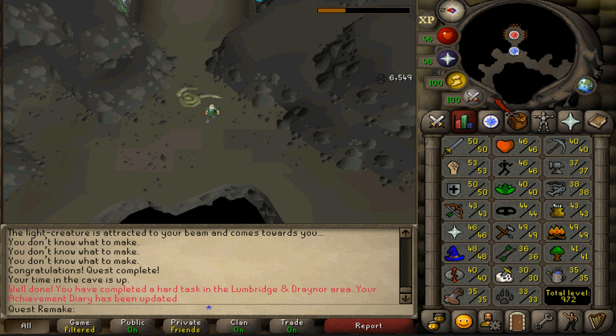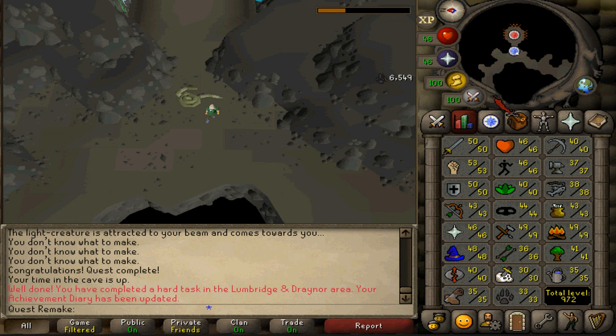By the way, if you want to get your sapphire back, simply extinguish your sapphire lantern, use your lantern lens on it, and there you go.